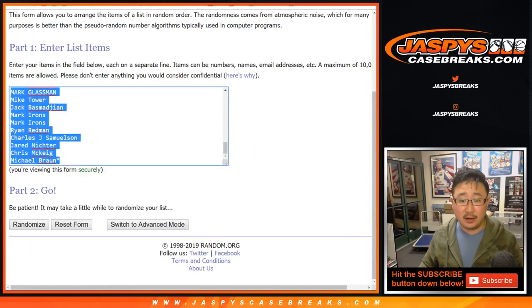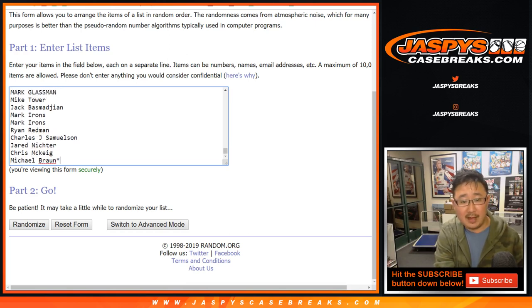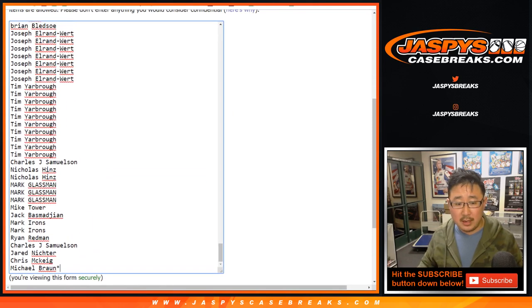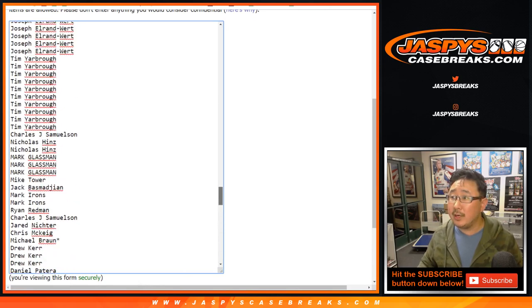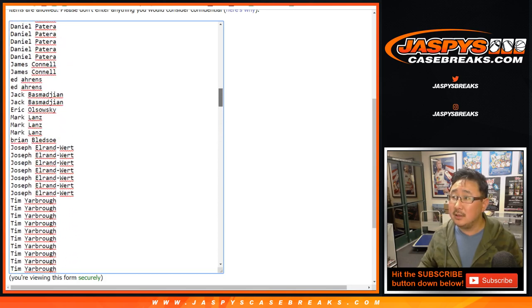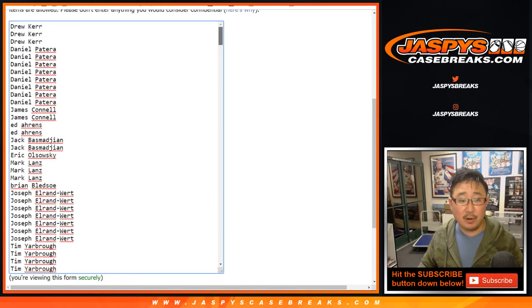Now let's multiply your names eight times — one through eight. So we should see Michael Braun's Last Bought Mojo Star eight times, and there they are, one through eight. And then we're at the top of the list.